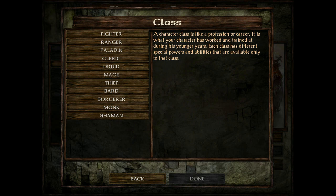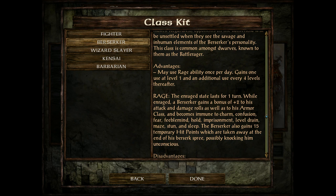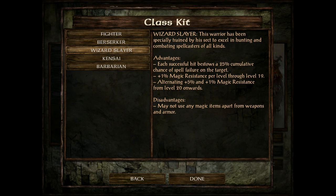Now let's talk about the classes. First off, fighters — they're frontline warriors that can wear almost any weapons and armor, with a few restrictions from class-only items. They have a 1d10 hit point die and can grab master specialization in melee weapons. Berserkers use a rage ability that boosts their attack and AC a bit. Wizard Slayers hit their foes with spell failure, but the disadvantage is they cannot use any magical items apart from weapons and armor.